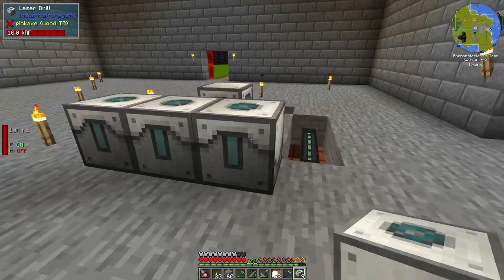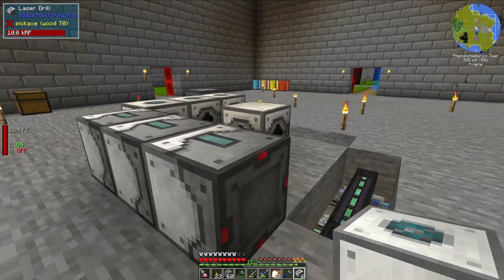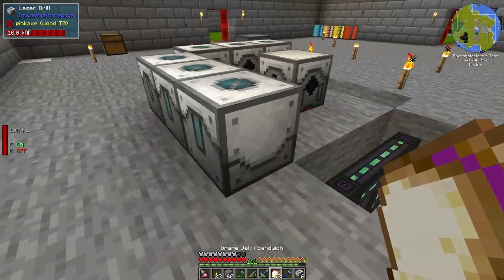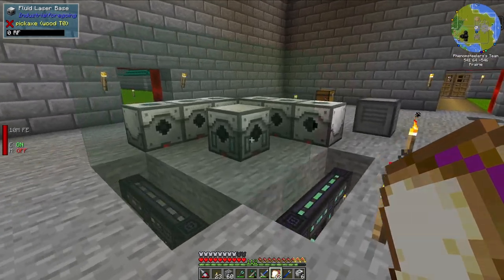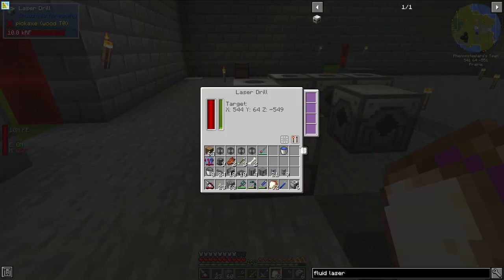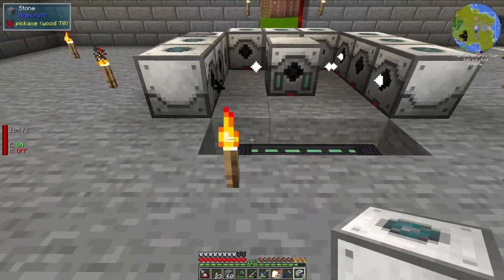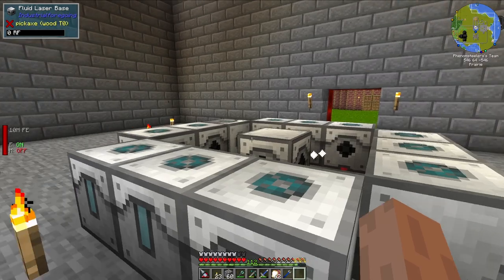Then I'm going to surround this with laser drills. Unlike in past versions of Industrial Foregoing, you don't actually have to have these directly in a line — as long as they are within the working area. As long as the fluid laser base is within the working area of the laser drills, it can power them. So I'm going to be using 12 laser drills for this fluid laser base.